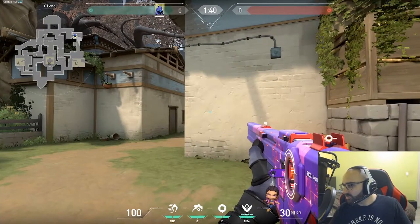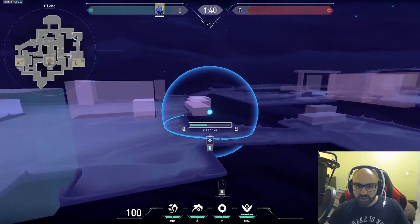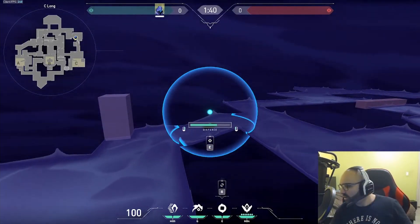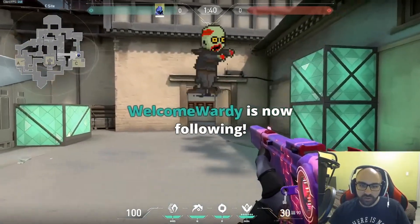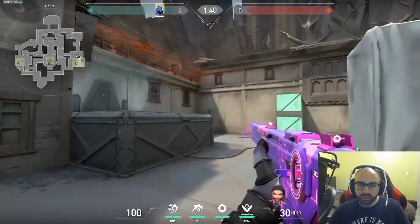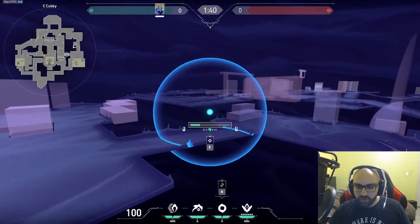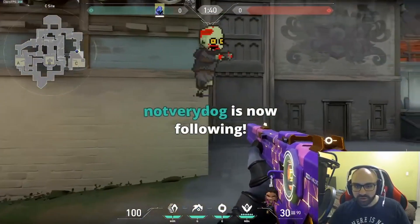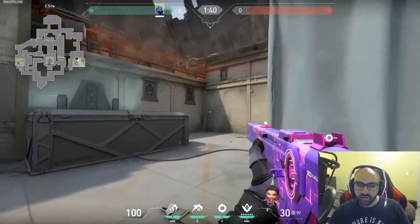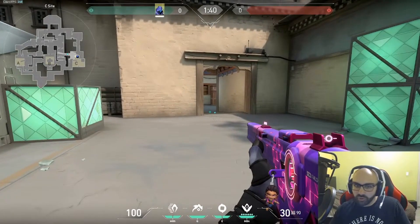On a Haven C site execute, you want to smoke garage and CT. Players in garage have a nice angle where they can see you as you cross site and it's very hard to clear them. If you smoke garage and CT, when you push you only have to check the remaining angles — the smoked spots are already covered. These smokes deter people from holding those angles and force the enemy team to push out of the smoke to make a play.